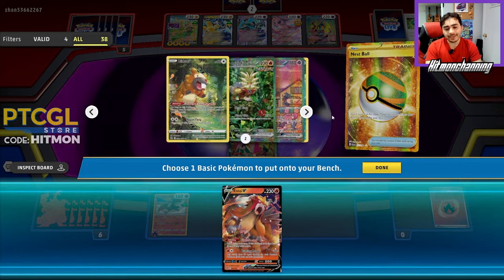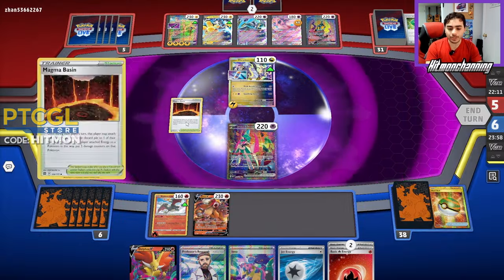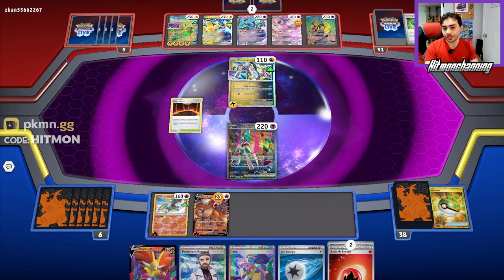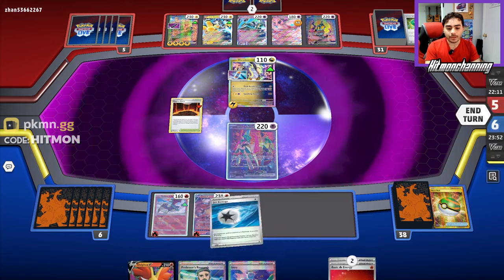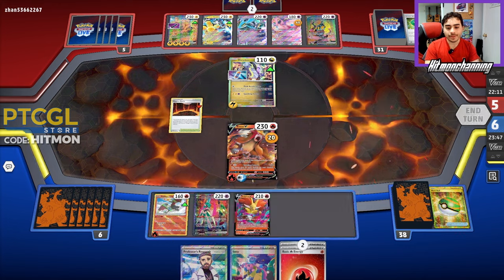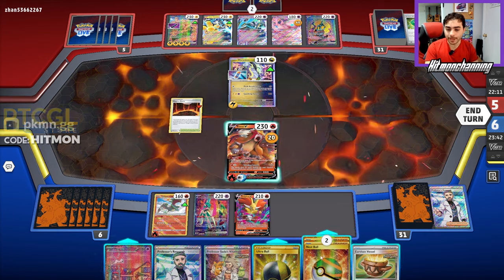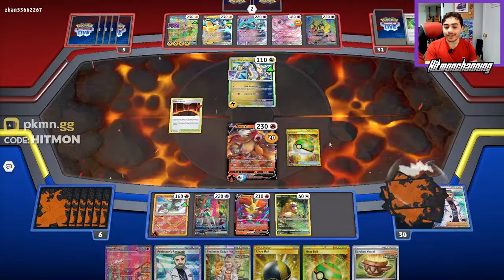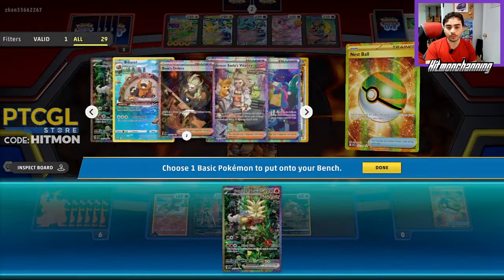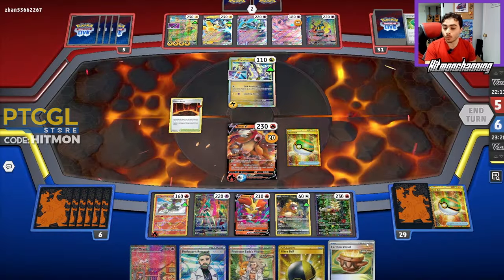It's important to get Gouging Fire into play. The N-TV is also fine right now — they're doing 160, 180, 200, so our N-TV is still shy of getting KO'd. N-TV is probably just the better play — we can Magma Basin into it right away, get it powered up, use the Jet Energy to bring it into the active, put the Delphox down for next turn. We'll go for the big Research, get some other cards. I'd also like to get our Gouging Fire, but we don't have Mew EX in hand so the Delphox play has to wait.